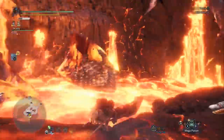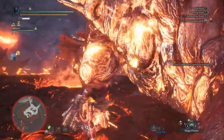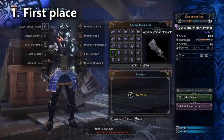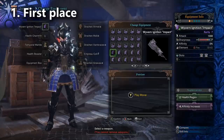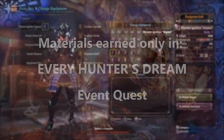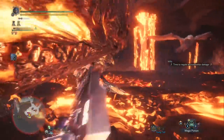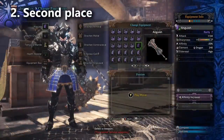This is going to be my shortest tier list video because there's only one greatsword you should be using in all cases, and that's the Wyvern Ignition Impact Greatsword. It is a craftable greatsword, which means everyone can have one, but you have to play the event quest called Every Hunter's Dream. It's not available all the time - it's one of those rotating pieces of content. The second strongest greatsword is also craftable: the Deviljho Anguish Greatsword. Just use that while you're waiting.